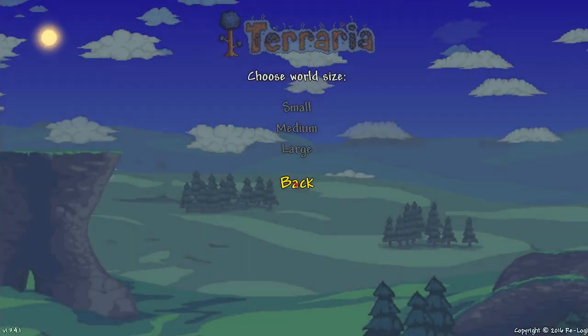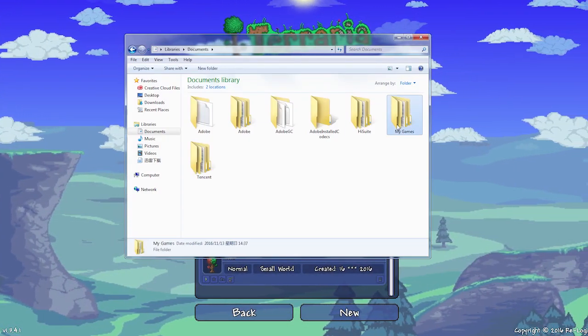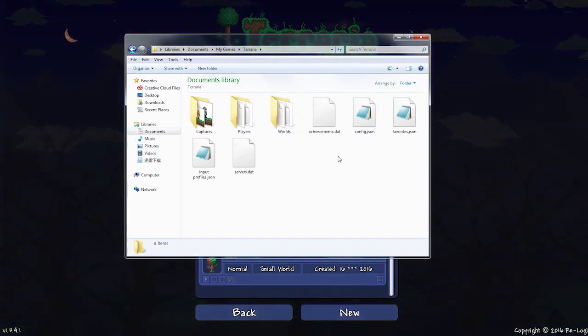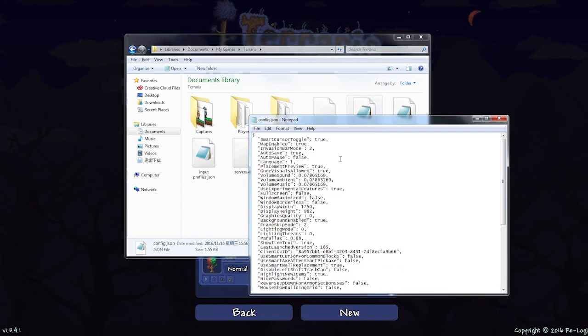So what I'm going to do is show you how you can unlock this feature. What you need to do is go into My Documents, My Games, Terraria, and then go into the Config JSON that should be next to your Players and Worlds folder. What you need to do is open this, or edit this.